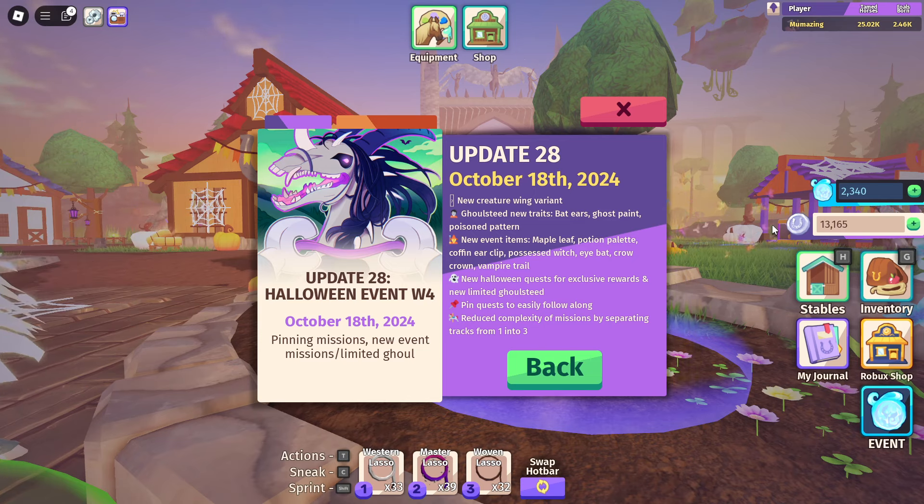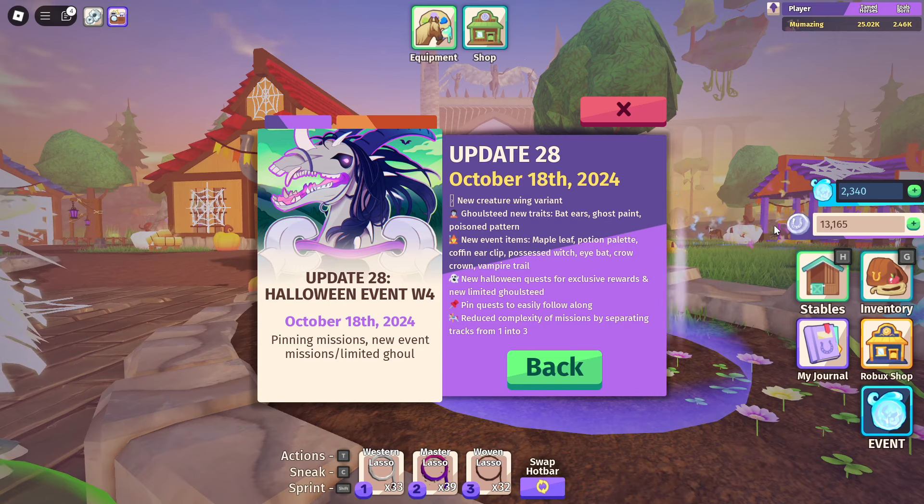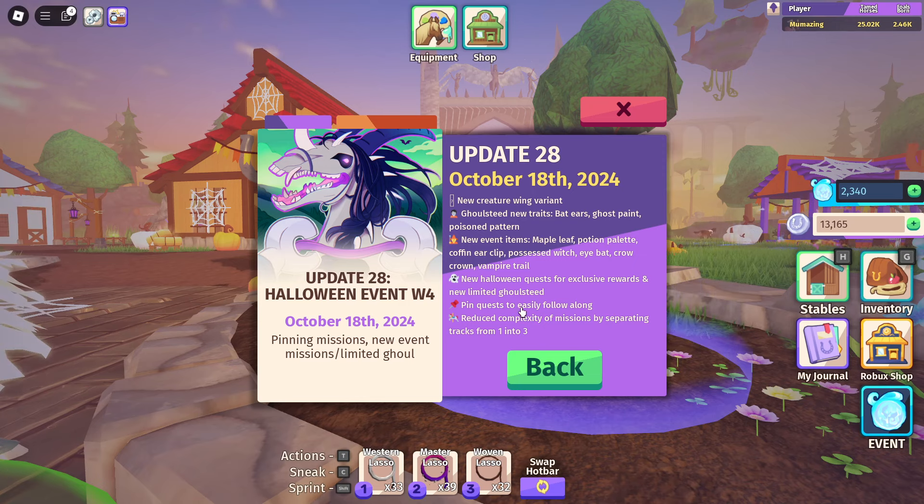There's also a new Halloween quest for exclusive rewards and new limited Ghoul Steed pin quests. They've reduced the complexity of missions by separating tracks from one to three. I didn't talk about missions last week because I didn't have a video, but basically they've been broken into tiers and they're a lot easier to do.